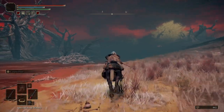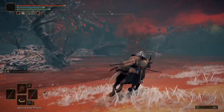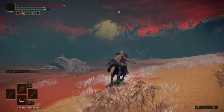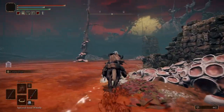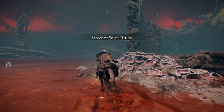For this leg of the journey, we'll follow the shoreline to the southwest for about 200 meters, avoiding enemies and scarlet rot geysers as we go. Keep in mind that you can also uncover the Unalloyed Gold Needle in this area, which is a quest item that's dropped by the mini-boss Commander O'Neil, and once in hand can be repaired by Sage Gowry, who can be found in a shack in eastern Caelid.